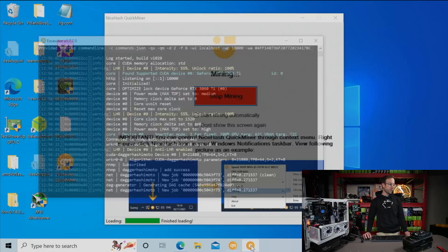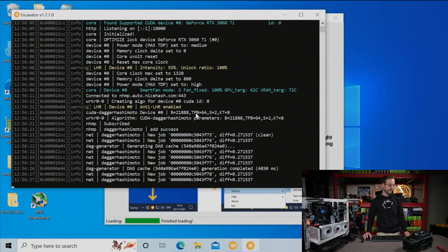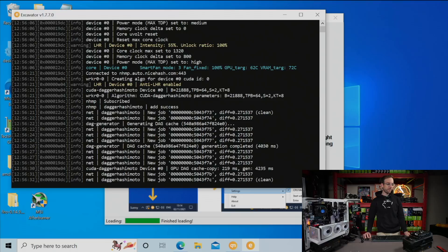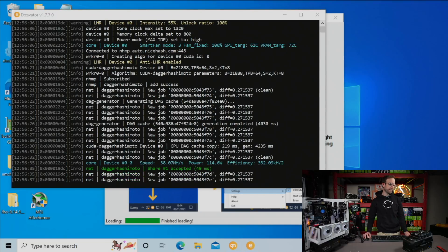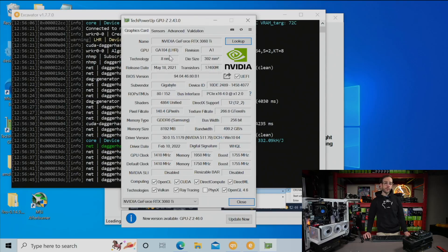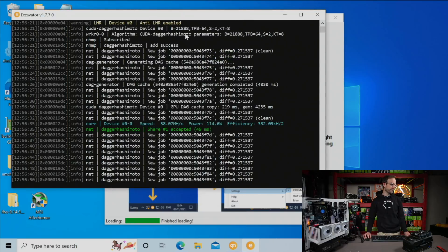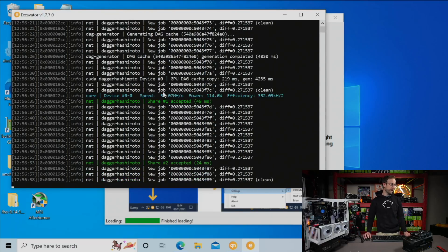Excavator is open and has already started mining. This is going to mine on stock overclock settings. In case you don't believe me, I want to show you that this is, in fact, an LHR GPU. I have GPU-Z open here and you can see right here where it says GPU — it's a GA104 LHR. This is an LHR 3060 Ti, the exact graphics card in the TestBench for this video. Right now, stock settings, 38 mega hash, 114 watts being reported to the miner.